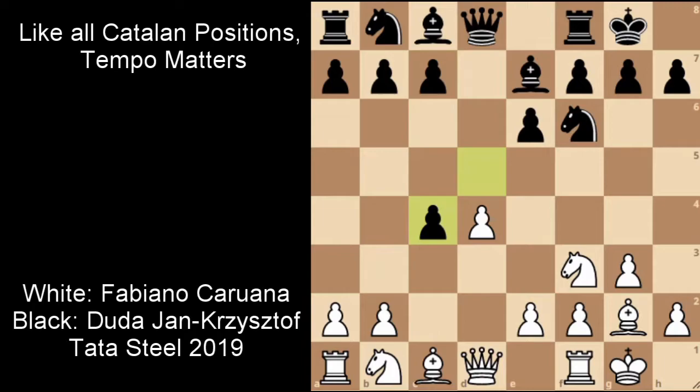Just to be clear, we normally don't play Queen to A4 in this position. Normally the move is Queen to C2, preparing the A4-A5 push and also trying to get the pawn back as soon as possible. Knight to E5 is also another option to get the pawn on C4, releasing the Bishop on the long diagonal. Queen A4 is suboptimal because it does not allow White to play Pawn to A4.